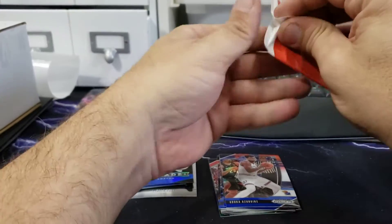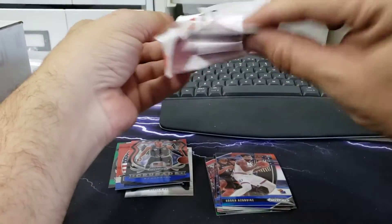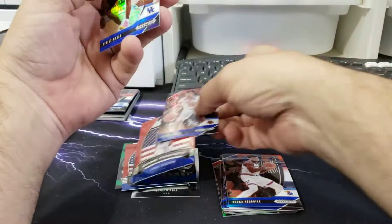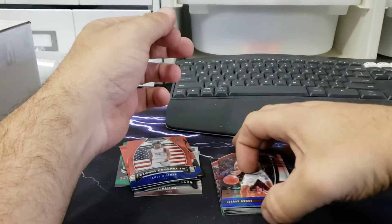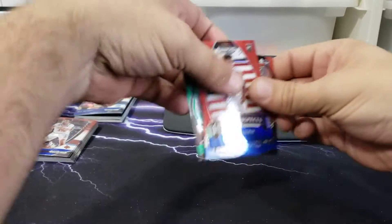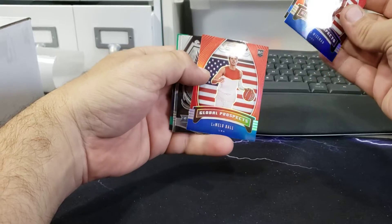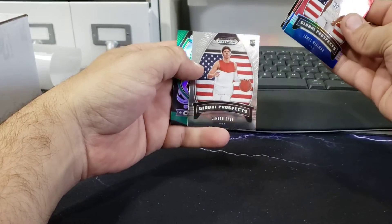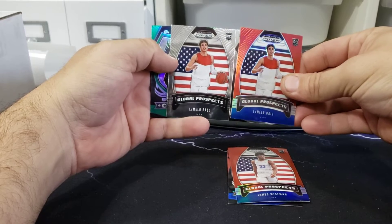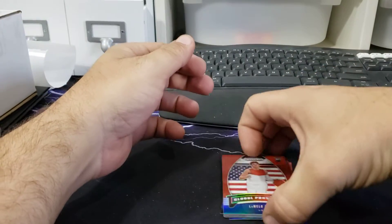Last pack, no autos yet unfortunately. James Wiseman red, white, and blue rookie — that's cool. Tyrese Maxi again, so we got some refractor action in there. Prism hits: Wiseman global prospect, RJ Hampton crusade, LaMelo Ball global prospects, Cole Anthony crusade, LaMelo Ball regular — so we got the global red, white, and blue and the global base prospect, and also the green. That's pretty sick — a lot of LaMelo Ball action in that one.